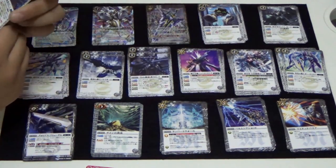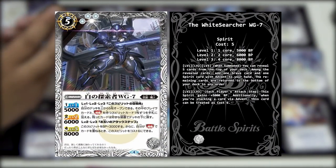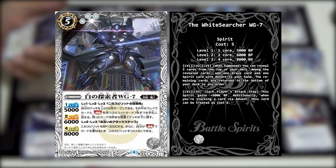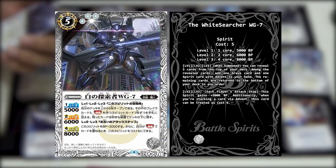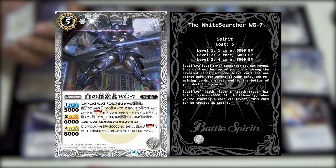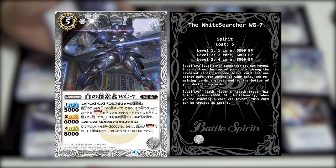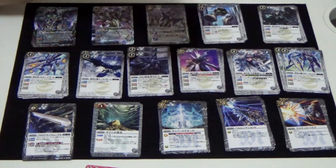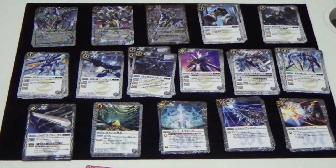The next card - in Japanese is Shiro no Tansakusha Wagner 7, the English name is the White Searcher WG7. This card's level 1, 2, 3 skill when this spirit is summoned: open the top 5 cards of your deck, then choose a Brave and a Spirit card with the Advent ability each and add them to your hand. Put the rest to the bottom of the deck in any order. Its level 2 and 3 skill - on either attack steps this spirit gets plus 3K BP. When you Advent a card, this spirit is considered a cost 6, which is very helpful for New Siegfried's Advent requirement of cost 6 and above.